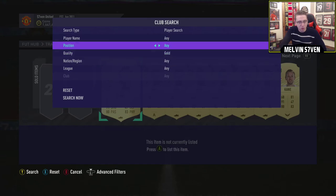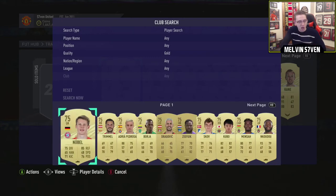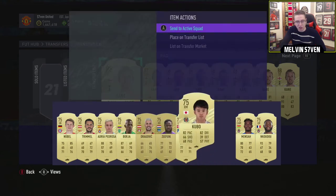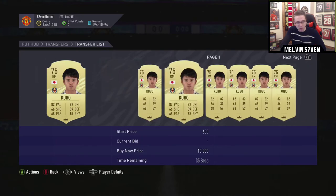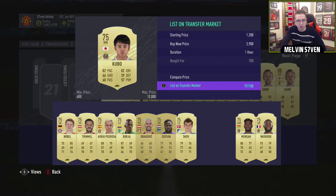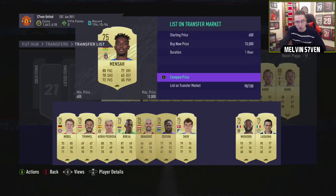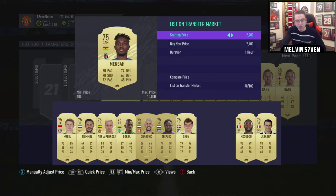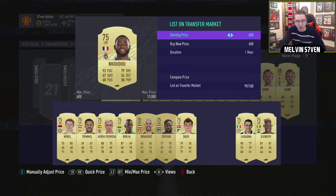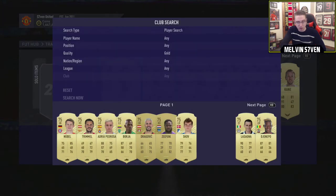I'm going to go to gold, go advanced filters, low to high, and see what we've got in the club. I'm not going to sell the Bundesliga ones because I need them. He's untradable - is everything I have untradable? Right, Kubu - he'll be expensive, I'll list him for about that and see if he sells. Mensa might not sell because he's a little bit harder to link, but we'll just list him and see if he sells by the time I come back. Kudu and the guy I just listed - we'll list him for that.